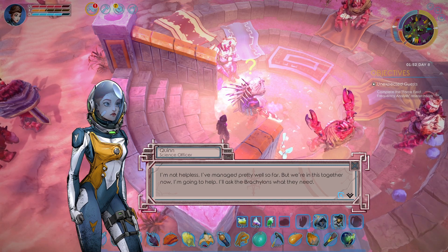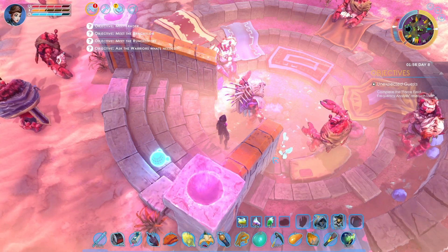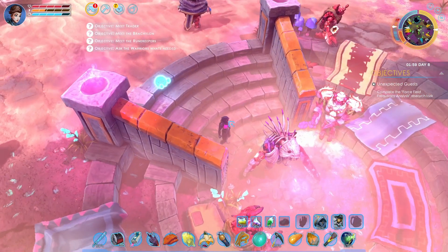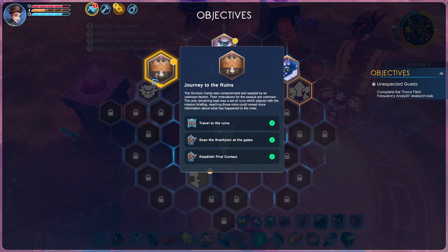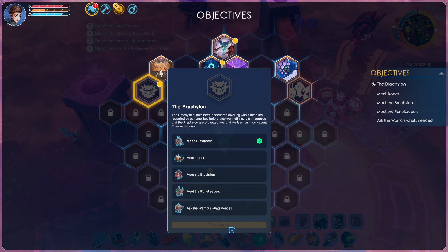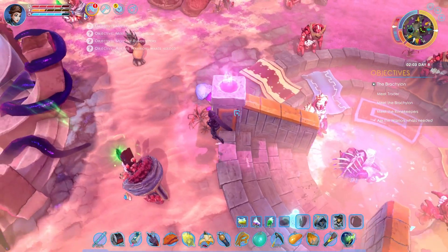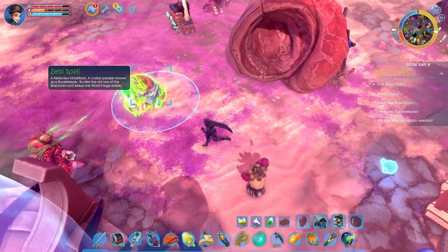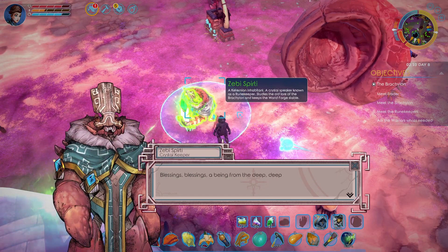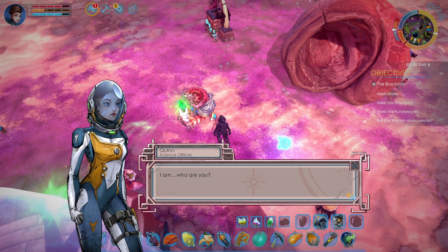I'm going to help — I'll ask the others what's needed. Alright. Did we get a new quest there? I'm assuming we did. Travel to the runes — here we go. We need to track this one. This is the one we're doing, the Bracalon. So we have to meet different people. Zebi, spare it. You are a long way from home, I know. I am. Who are you?